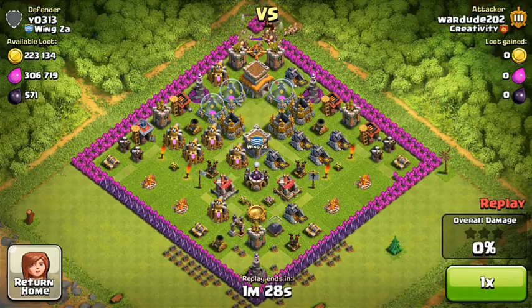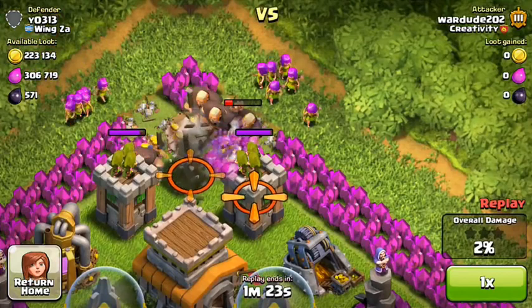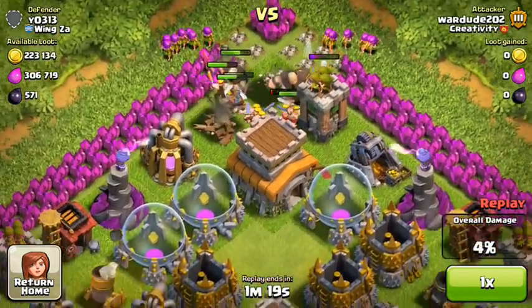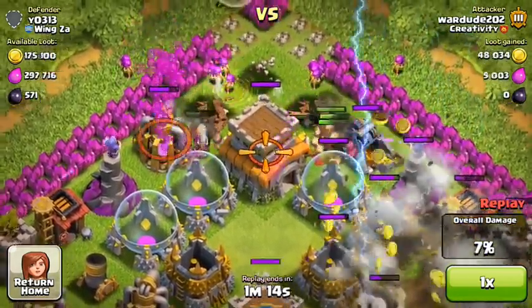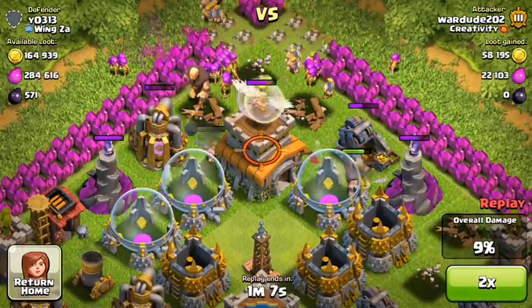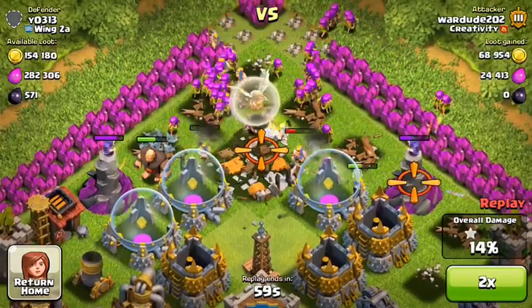My wall breakers are already inside — they've got no more compartments for me to break into. So I just went to town. I took out that mortar with my lightning spells, just two of them. Let me speed it up — just look at the obliteration.